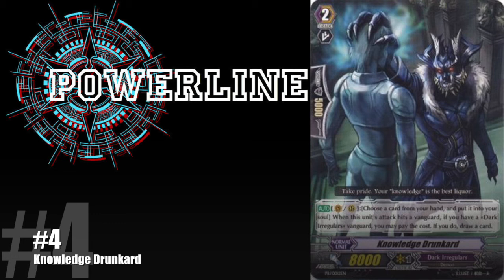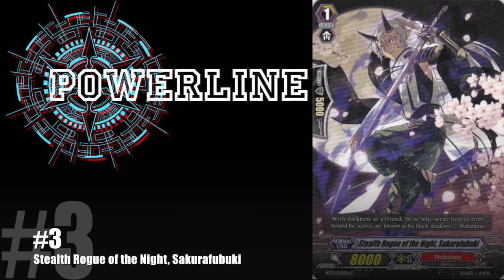My number 3 slot is Stealth Rogue of the Night Sakura Fubuki. As I said, Nubatama has some of the best art. It's such a classy shot with the flowers and the moon in the back, with this guy holding up his sword looking ready to go, or dropping in on someone. If you're going to have a shot where the person's not in motion, the background needs to enhance the shot, and this card shows it excellently. I had a hard time choosing between number 3 and number 4, but I love the full moon with the flowers.